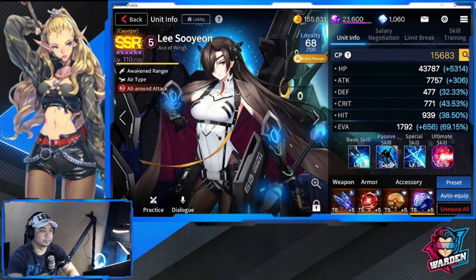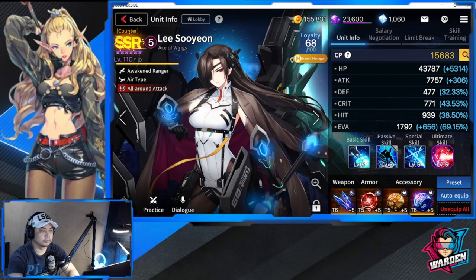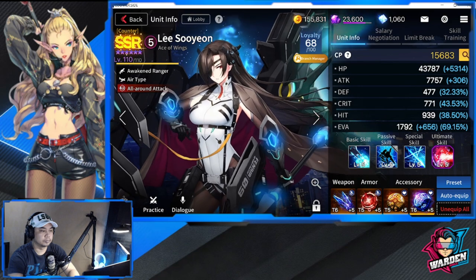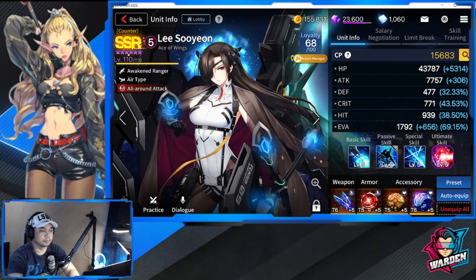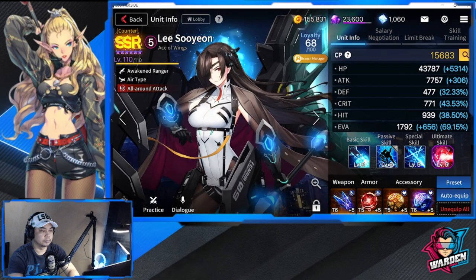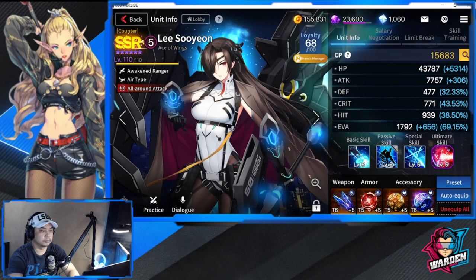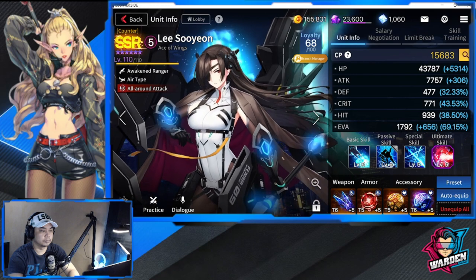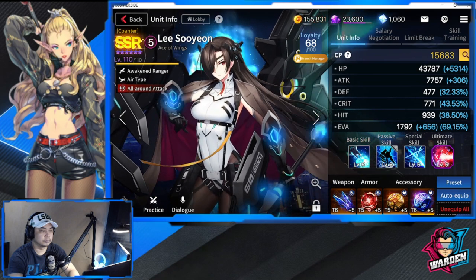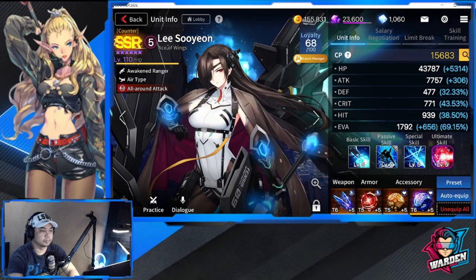In PVP she's an 11 out of 10 — a real deterrent against flying units. There are many flying units right now: Evelyn, Rosaria, Ludmila, Janus — and she's your enforcer against them. She's tanky enough for a ranger. Her buff to non-awakened rangers is priceless, especially if your backline is protected, allowing rangers to pull off their specials and ultimates for maximum impact.